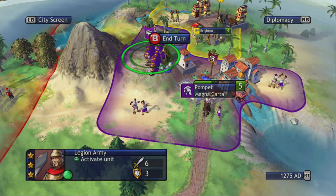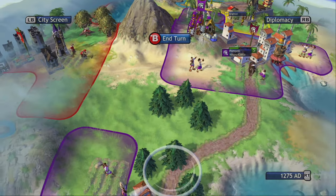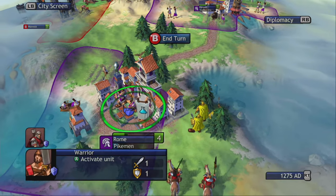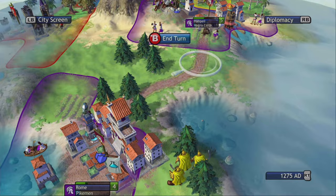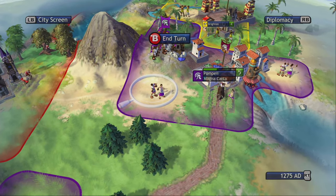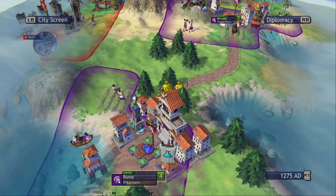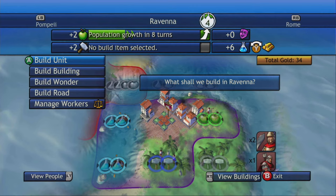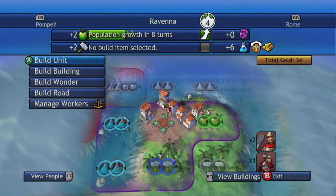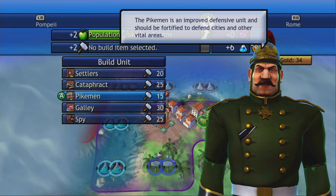Keep defending that spot. A warrior and an archer — oh, that's not good. What should we build in Ravenna? We've got two legionnaires; we need one more for an army. But we've moved on — we're in pikemen and cataphracts territory now, so we probably need some pikemen.